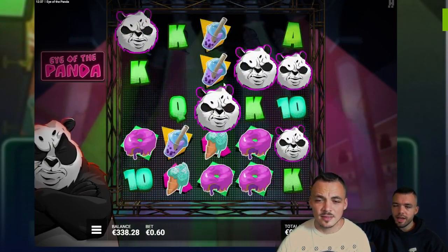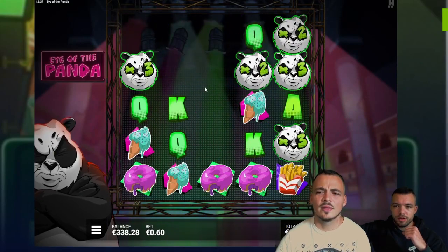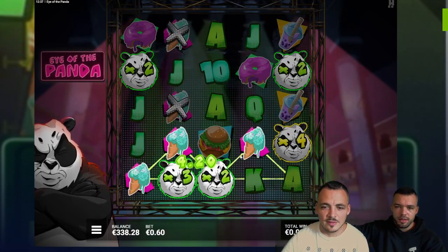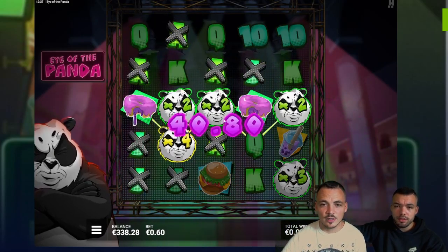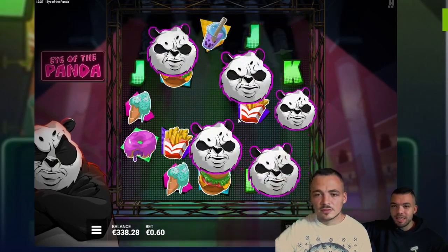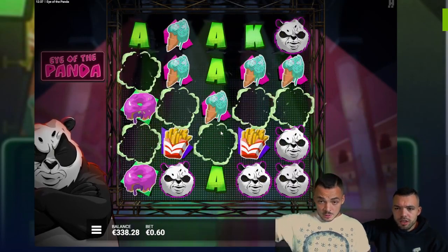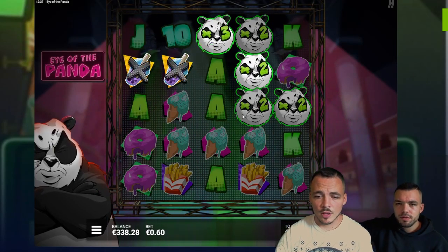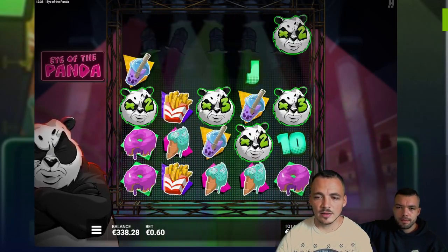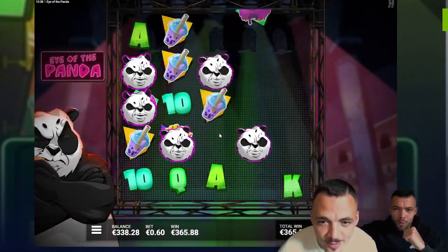Nice! Just continue to connect, let's go. 10x, there's 10x — terrible, nothing. Queens, just keep connecting, keep connecting. Ice cream — nice, that's all the way. Donut, 40. Come on, another panda — imagine, align them. Now we have five! Donut there, nice. Imagine getting another one in the next spin — that would be crazy. Look at how many connections. Oh, 144! Let's go! It was worth the risk, it was worth it.